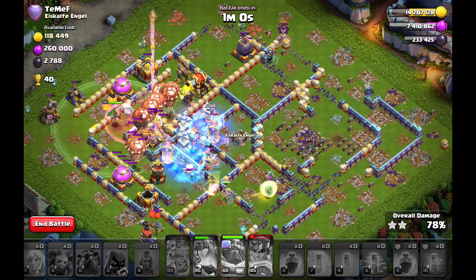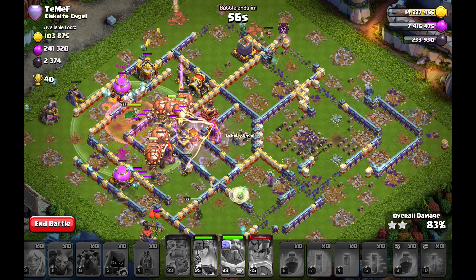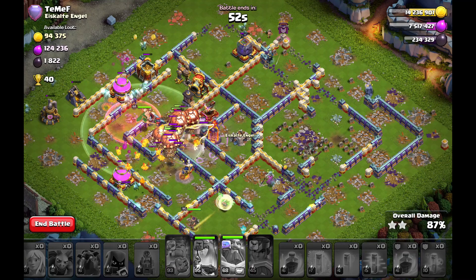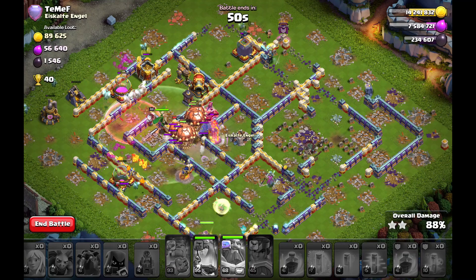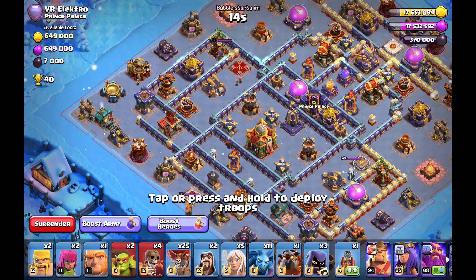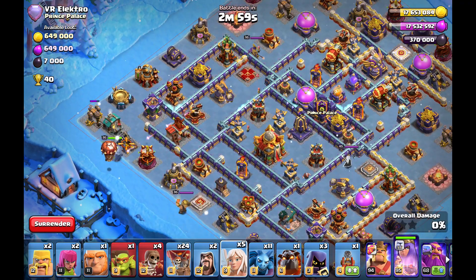Now I can use the freeze spells in the core so my balloons survive against the multi-arch towers. No traps in the core — the multi-arch towers are just getting crushed together with the warden, the Lava Pup, and the Diggy pet on the multi-arch tower in the core. That's the next triple against this very ugly-looking diamond base.